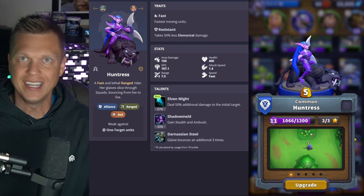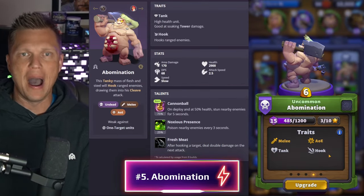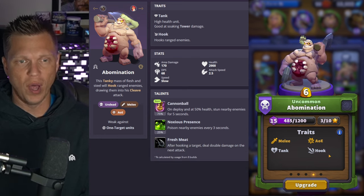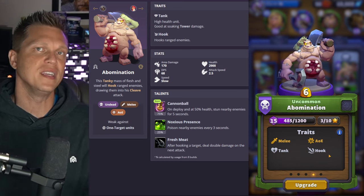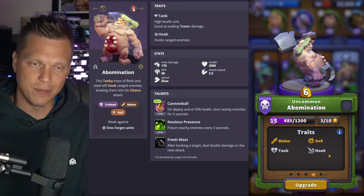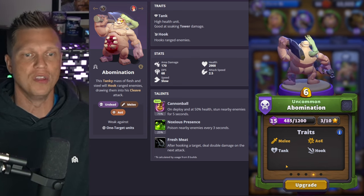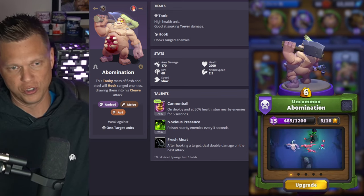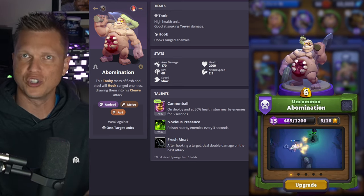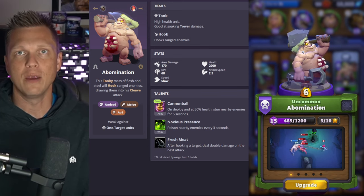At number five I'm going with Abomination. You'll probably want at least one high-cost tank — a six or seven gold play — and Abomination is really easy for beginners to get consistent value out of. He fills a lot of roles: melee damage while soaking up a ton, cleaving for AoE, and displacing things with his hook. As you can see in action here, he approaches, grabs things, hooks them in, and AoE cleaves them — great for pushing towers and grabbing spawn points in the campaign.